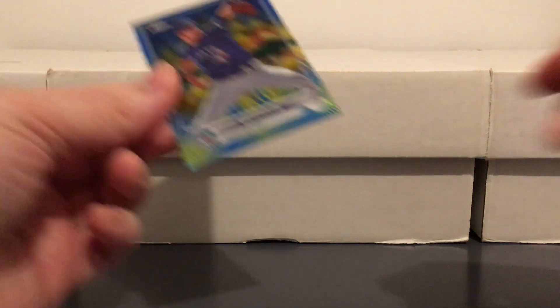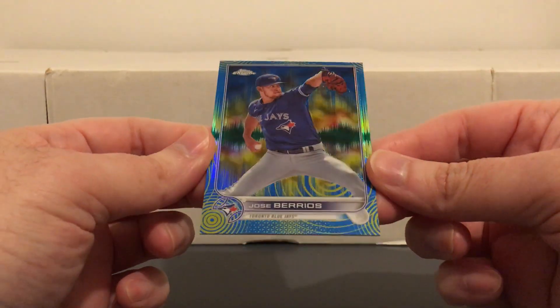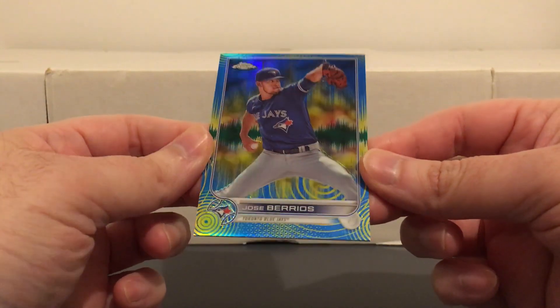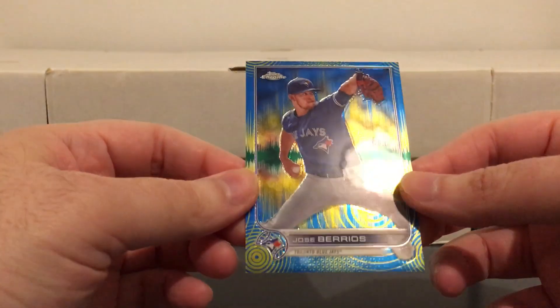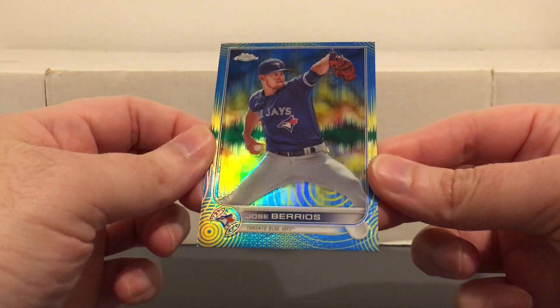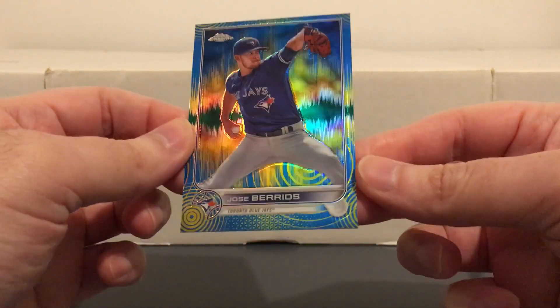Here's another guy who's really been struggling early in the year. Already dropped him from my fantasy team, but didn't drop him from my collection — won't do that. It's Jose Barrios, numbered to 75. I think this might be from one of those different Topps Chrome products they put out. Again, it doesn't really matter — just like the card, so I picked it up.